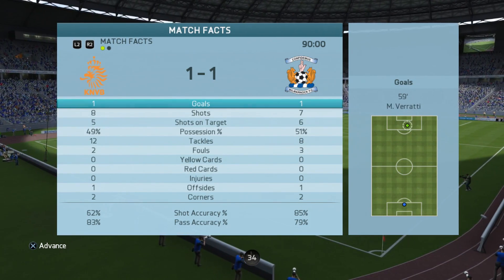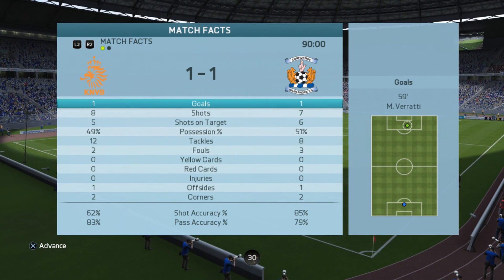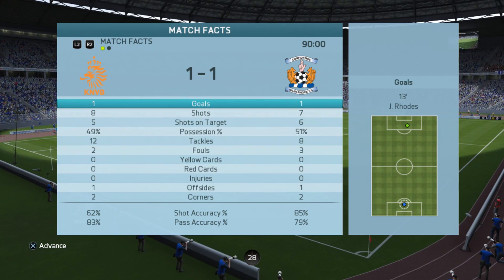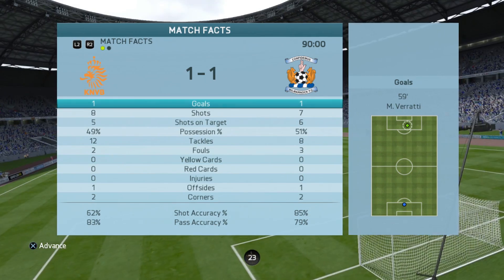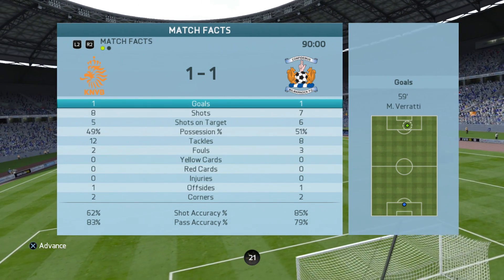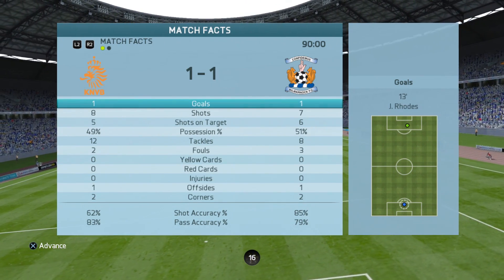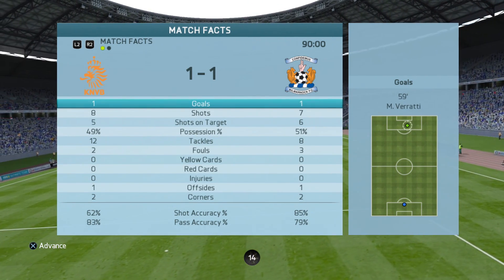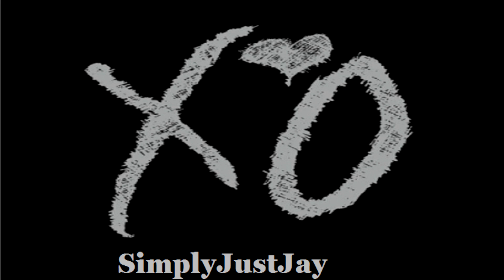Alright guys, that is it. We did finish 1-1 unfortunately. Did have a little go at the end but unfortunately I couldn't get there. That was my Championship squad - I only spent about 3,000 to 4,000 coins at the very most. That is going to be it for today's video. If you did like the video, hit that like button. If you're new around here, hit the subscribe button. Let me know in the comments and I'll catch you all soon.